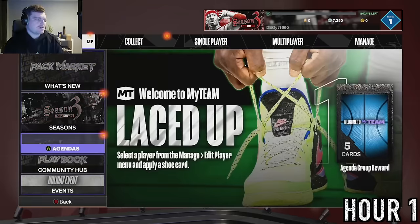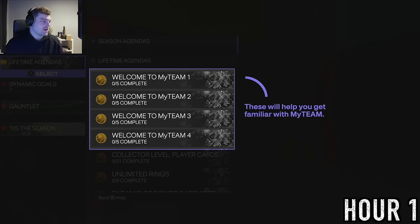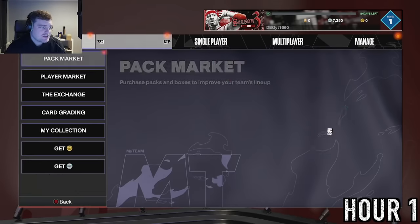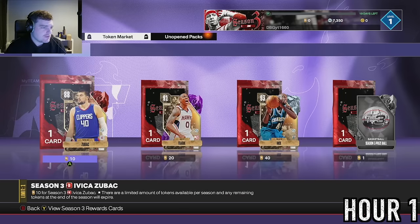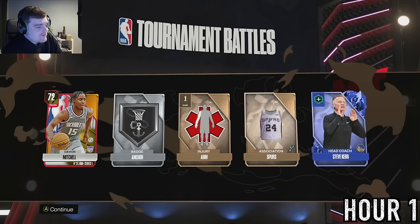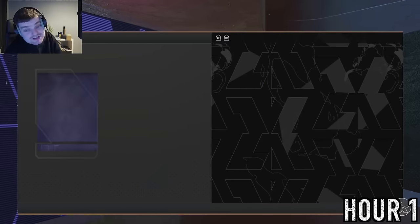I'm not going to get Ewing, so getting one or two turnover cards might be the worst move. DFS is super easy to get anyway. We might just get 7,000 MT. Let's open the rest of these bags. Steve Kerr is not a bad coach - whether this is an amethyst or sapphire coach, if it's amethyst it's pretty good.